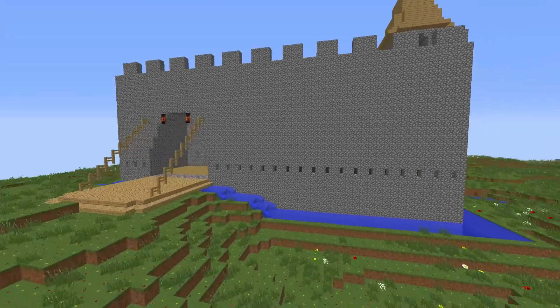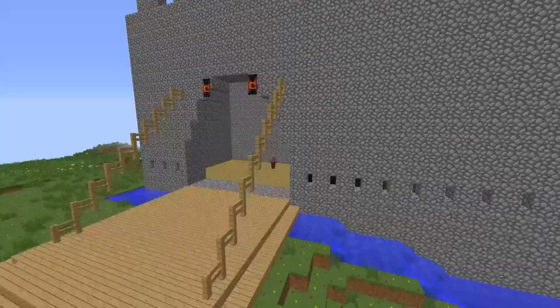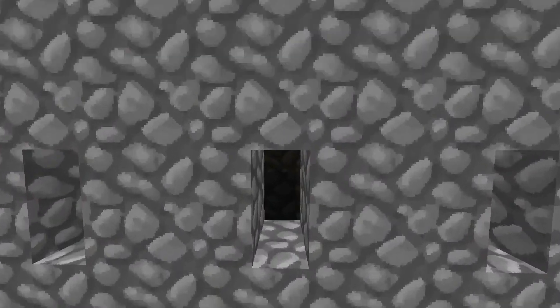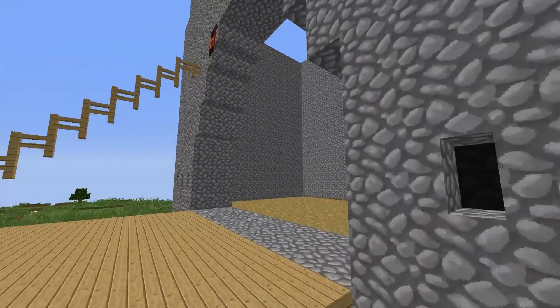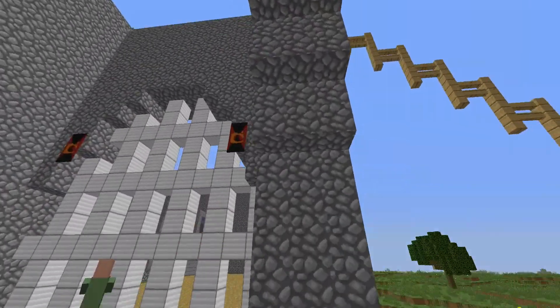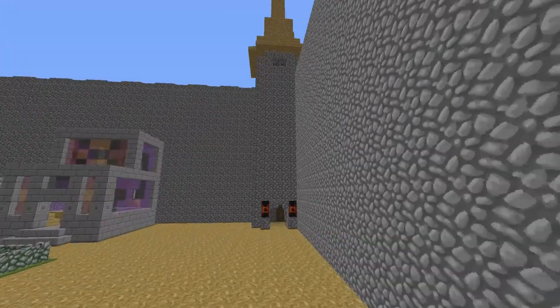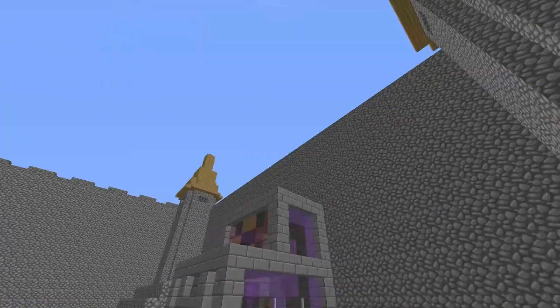Pokéjove castle all done. There's the drawbridge, the murder slits in the wall, the gatehouse with the interior gate, and the towers — three of them, one in each corner.